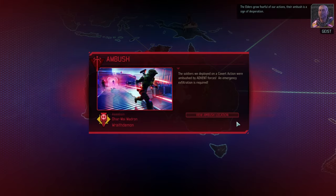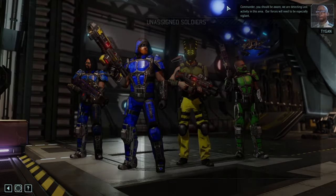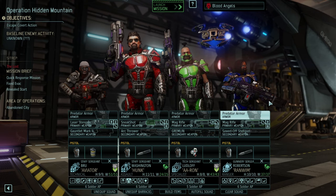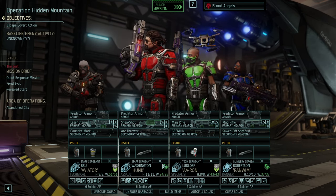The elders grow fearful of our actions. Their ambushes aside, they're in a kind of desperation. Did you honestly expect to operate in the shadows? Their eyes still move among the living. Commander, you should be aware — we're detecting lost activity in this area. Our forces will need to be especially vigilant. That's a decent response team.